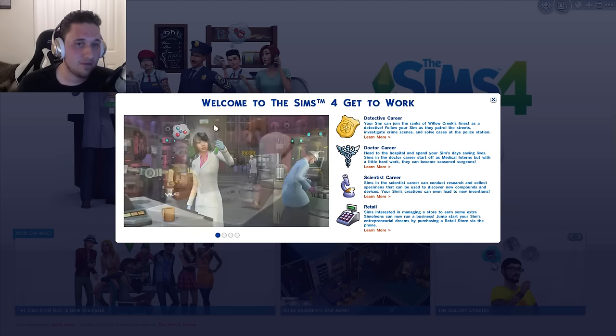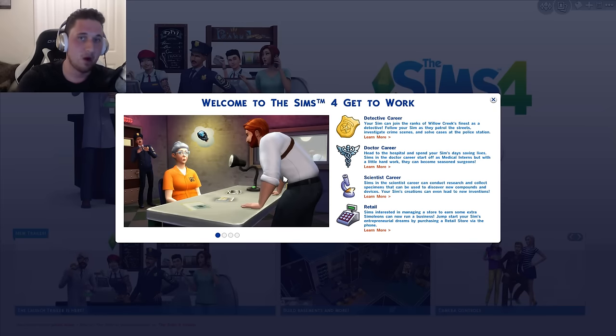The first thing I want to go over is right when you install the game pack — boom, you get this that comes up. Welcome to the Sims 4 Get to Work. You got the detective career, the doctor career, the scientist career, and retail.